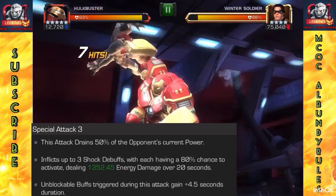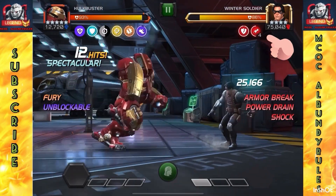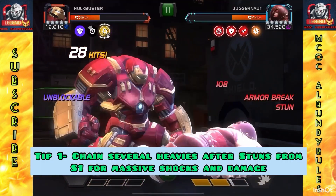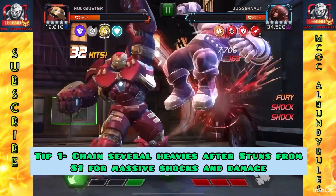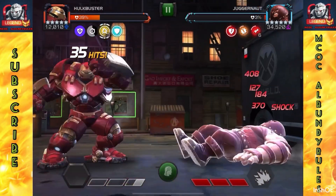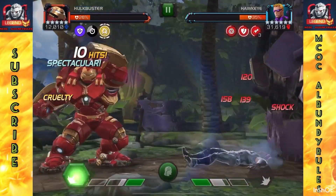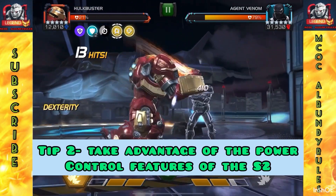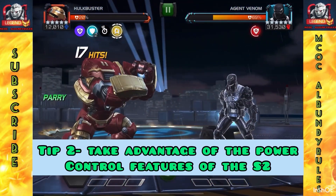You get those three shock debuffs, and the unblockable buff triggers during the Special 3 attack, gaining a four-and-a-half second duration. Tip one: chain those heavies. You want to get shocks — you get the shocks from the heavy, so do it. Get the stun from the S1, then corner them. You might even be able to work up to another S1 for another stun if you time it very well, and you can do an enormous amount of damage when you chain those heavies after a stun from an S1.